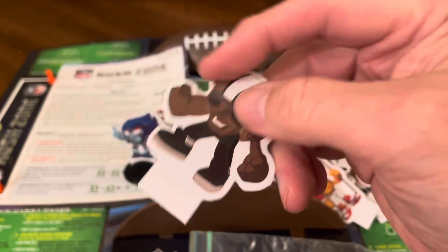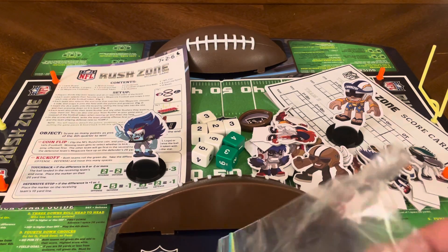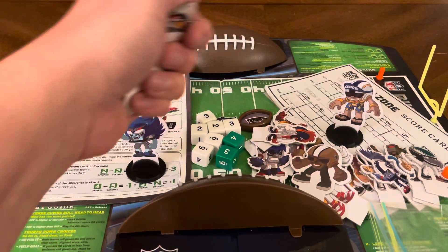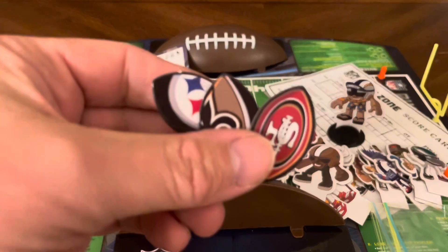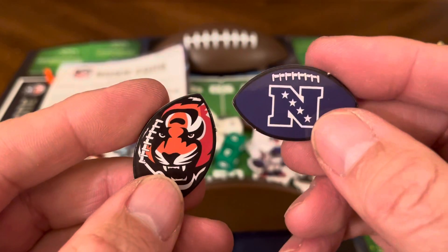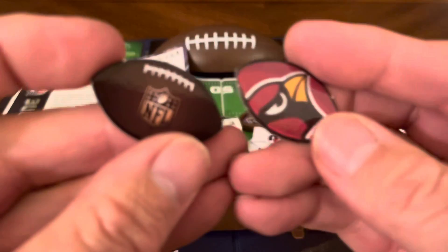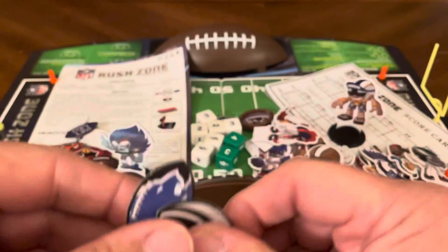And you have one small football to go in the helmet for each player, with a whole bunch of those as well. The New Orleans Saints guy — the only issue is that it's only printed on one side, so just keep the right side showing. And you have all your helmets that you want to use — these are your helmets for your different teams, with all the different logos on them.